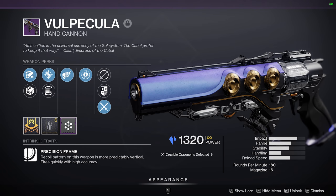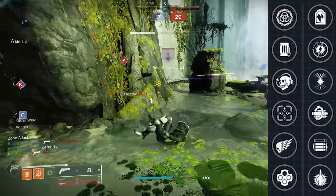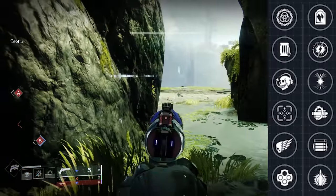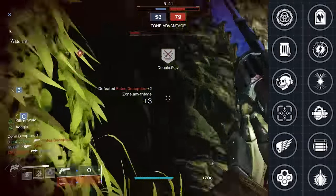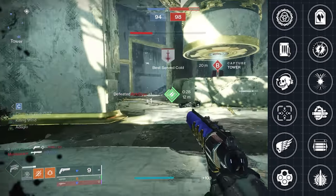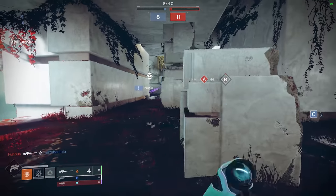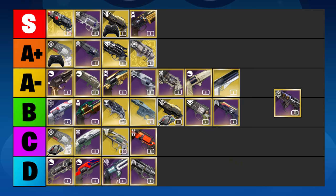Volpecula is a new and original hand cannon brought to us in Season of the Lost. It's the first stasis element hand cannon in the game and it comes with many new perks, but unfortunately it also occupies the dreaded 180rpm archetype. Explosive Payload can significantly extend the effective range. There's also Harmony, which is a cool lethality perk especially if you get kills with an energy special weapon. It can also roll with Shoot to Loot, so if you're fully committed to playing the back of the map with a sniper rifle, you could theoretically shoot the ammo bricks to never leave your spawn. But it's a 180 and there's really no saving grace for me to rank it any higher than the D tier.